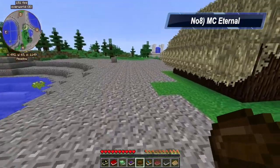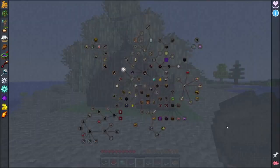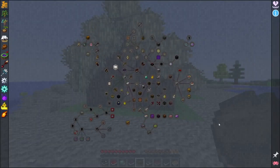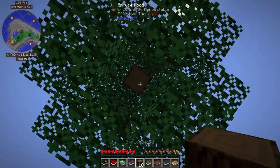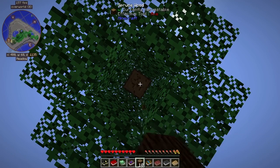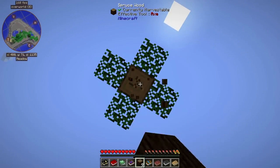On number 8 we have MC Eternal. It's similar to the others on this list yet unique in its own way. Adventure awaits as you go through magic, science, combat, automation, and exploration into one giant melting pot. Some features include Tinker's Construct, over 750 quests, design factories, start your own town with citizens and workers, and even enjoy the in-game economy system.